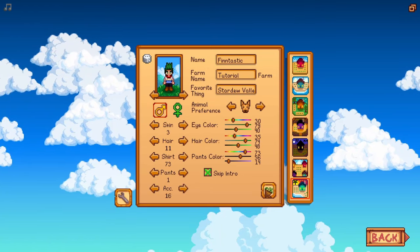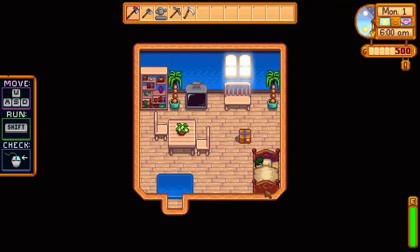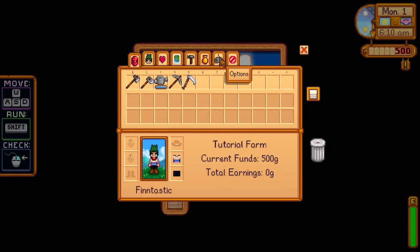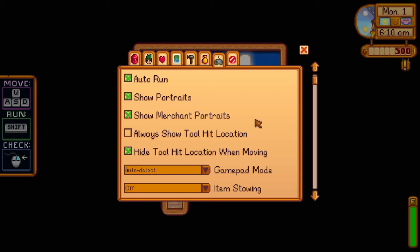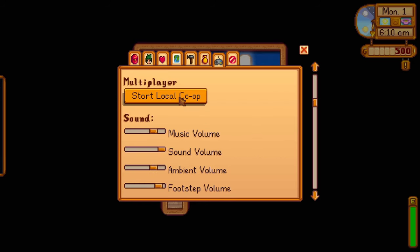Now let's check skip intro, hit OK, and launch the game. Before we actually leave our house and start the game, let's hit Escape on the keyboard and go over to the options — it's the little gamepad icon. You've got to scroll down pretty far to where it says multiplayer, start local co-op.